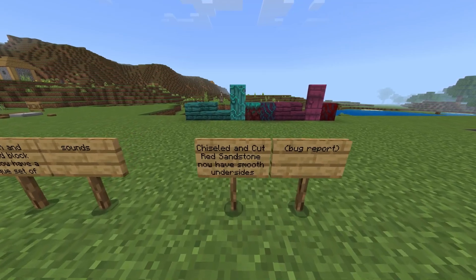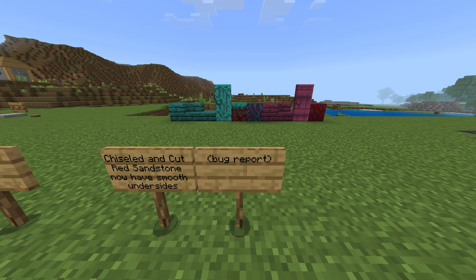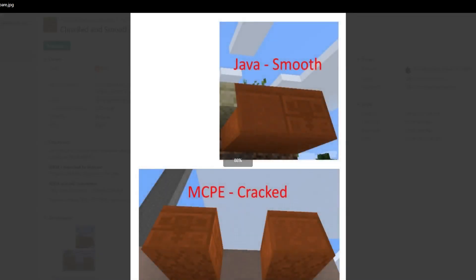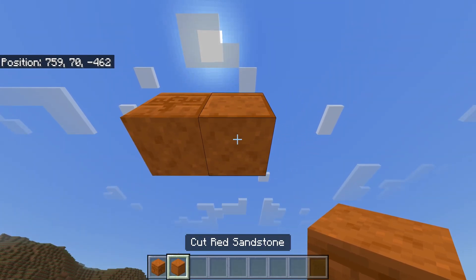Crimson and warped block sets now have smooth undersides. This was reported back in 2017 and has been part of all these versions. There is the comparison of Java and Bedrock Edition and you will see that they are now a lot smoother, matching Minecraft Java Edition.